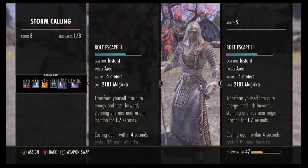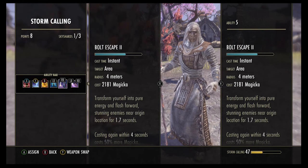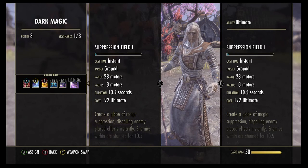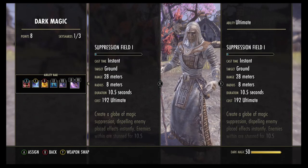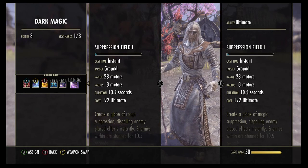The fifth ability is Bolt Escape. This bar is about keeping yourself alive and getting out of situations. I use Bolt Escape to get out of situations where I'm at a distinct disadvantage, or to reposition myself somewhere better like higher up on a hill. The ultimate I have for this bar is Suppression Field, but that's only because I was doing PvE boss fights. When I go to PvP I'd like to have Meteorite from the Mages Guild or Dawnbreaker from the Fighters Guild, but I don't have them unlocked yet. Anyway, I'm going to wrap this video up here - like, comment, subscribe, and I'll see you later.